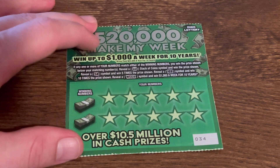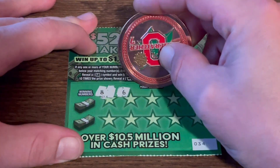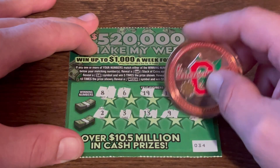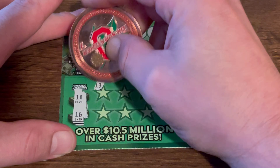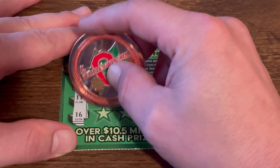All right, ticket 34. Where are the multipliers hiding? 11 and one, negative. We got four tickets left — two wins. Can we squeeze out a third win? Come on! 11 and 16.